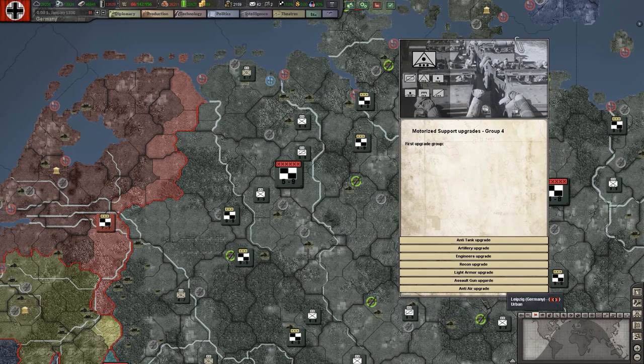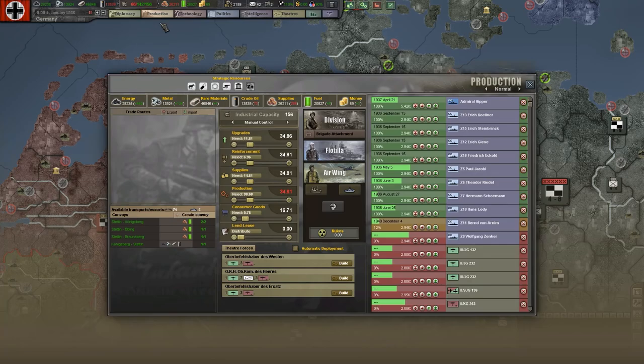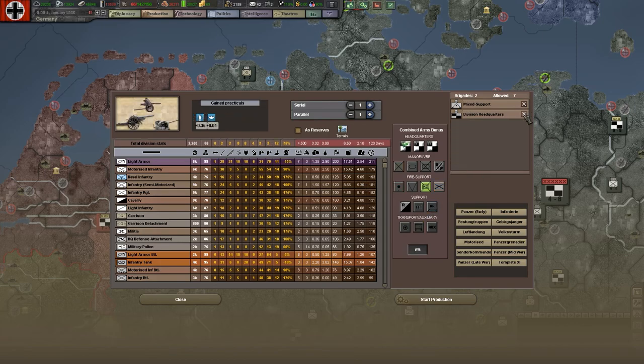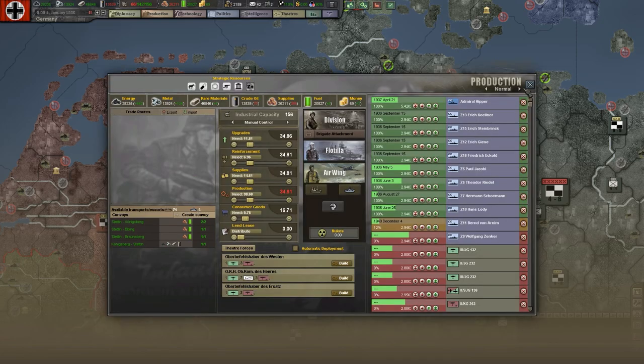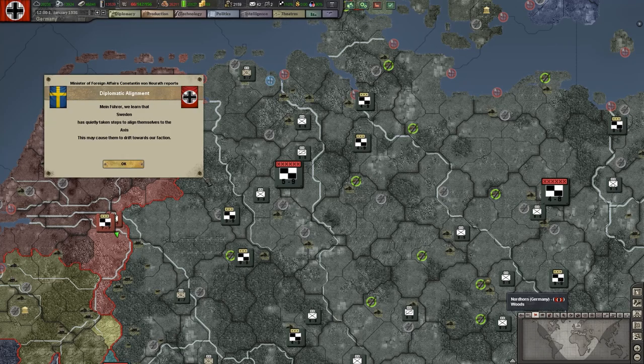Let's do assault gun and just get ourselves a little bit of extra bonus, and then that's done. Now if we have a look at the production tab and just highlight the mixed support, we might need to put time forward one day just so the game can reset and realize what's going on. We're back, and what you'll see is there's a load of events that will pop up.